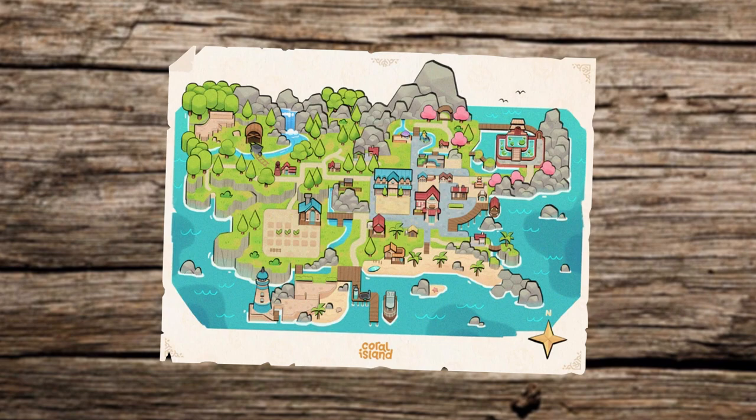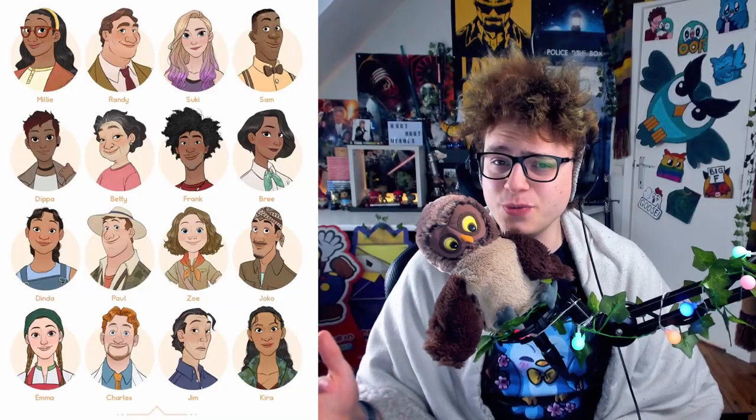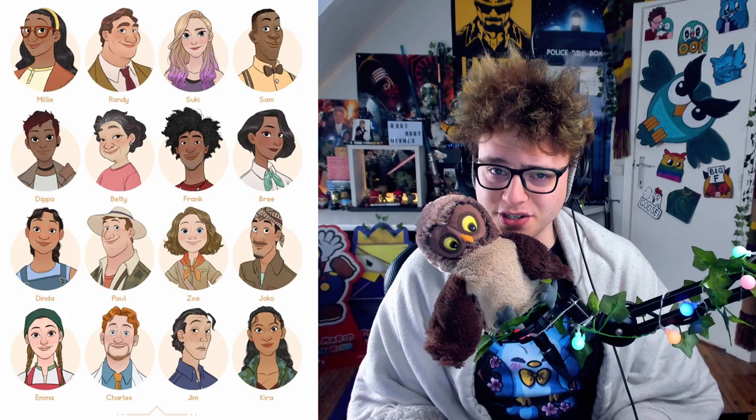Without further ado, this is the current map of Coral Island. It's divided into seven different areas you'll be able to traverse and explore. On the left in the middle of the map, you'll be able to find your farm, which directly leads into Starla Town to its right. Starla Town is the heart of Coral Island, and it's where you'll meet various islanders who all have stories behind them. It's up to you to uncover the stories of the roomy town and its interesting people.